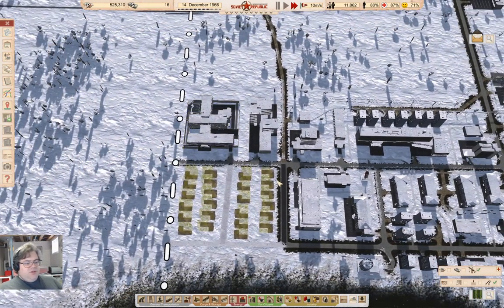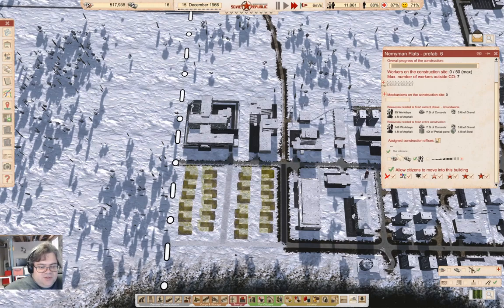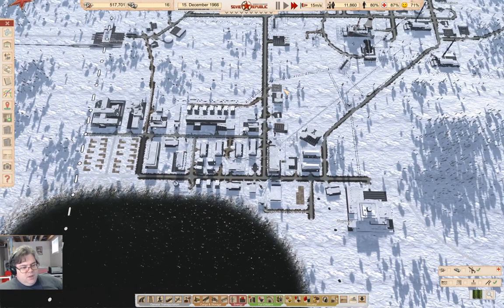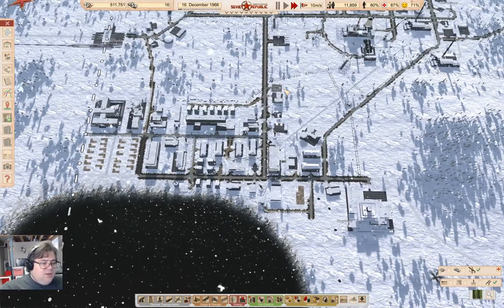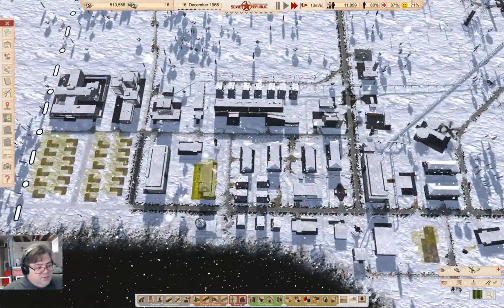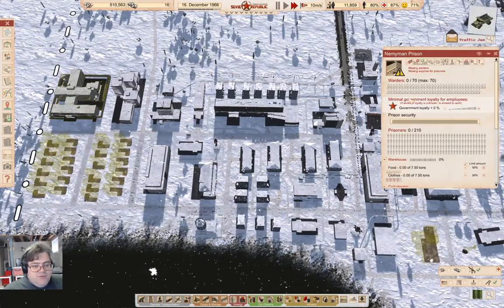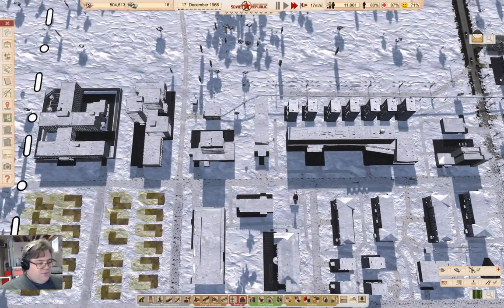I should probably get some of these flats here built with the get citizens thing enabled, and that'll fetch some from around the map. That certainly won't harm anything. This past week has been getting a bunch of stuff sorted out. It's not too cold here. We don't have anybody staffing the prison yet, and that will come when these are online.